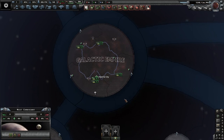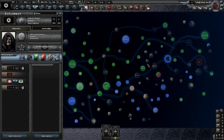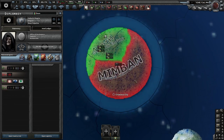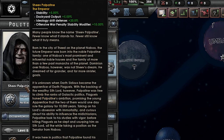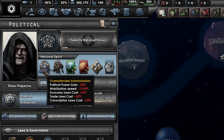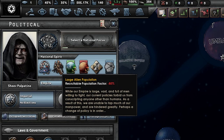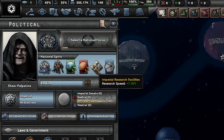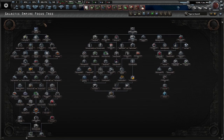Here's the planet of Coruscant, obviously where our capital city is. Oh my sweet heavens, we directly control a ton of planets. It would appear we're actually at war with the Mimbanese Liberation Army. Obviously we do start with Sheev Palpatine as our ruler, obviously the Emperor, so he's got some nice wee bonuses there. We currently have six national spirits: Overextended Administration, Large Alien Population, Dedication to the Core, Underdeveloped Worlds, Imperial Research Facilities, and the Tarkin Doctrine. And this of course is our focus tree, which I think is kind of the more expansion-y kind of stuff.